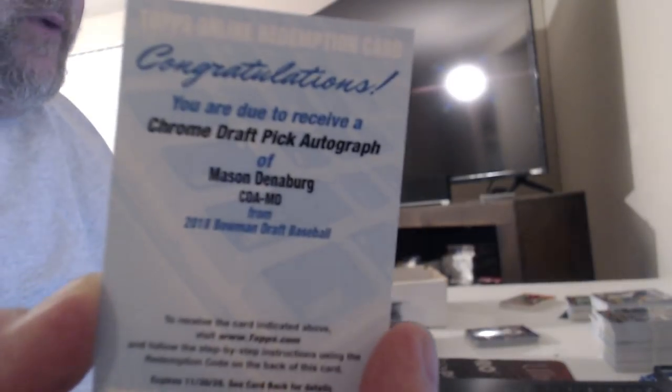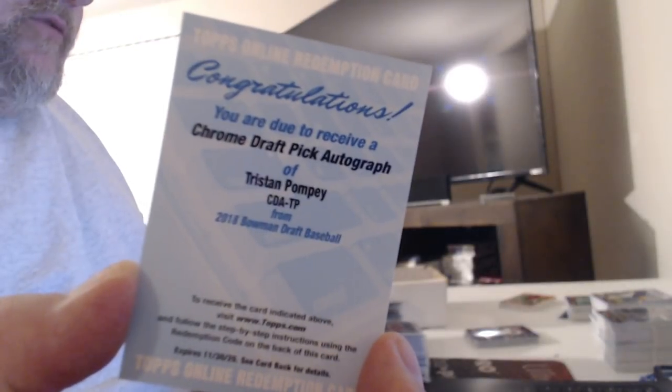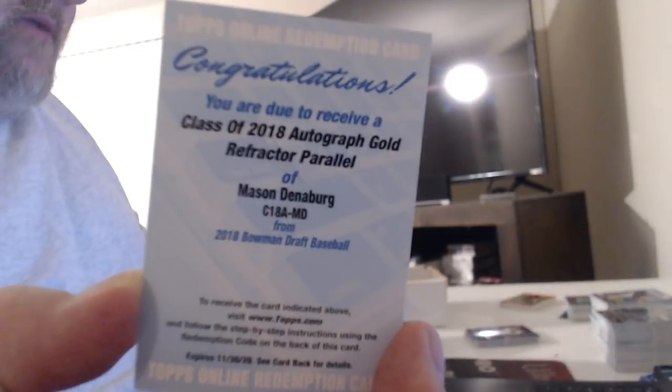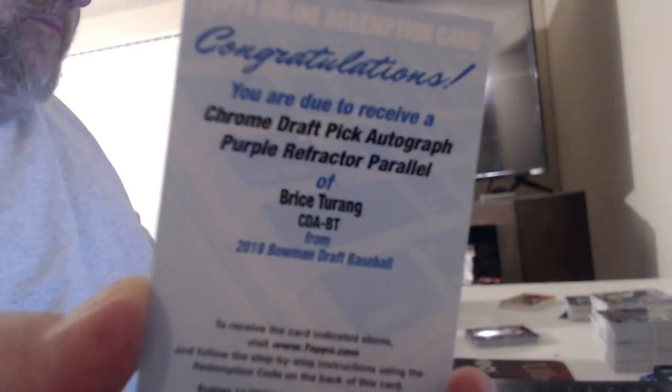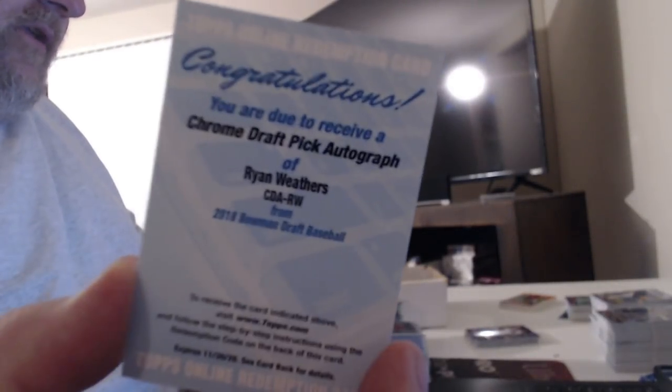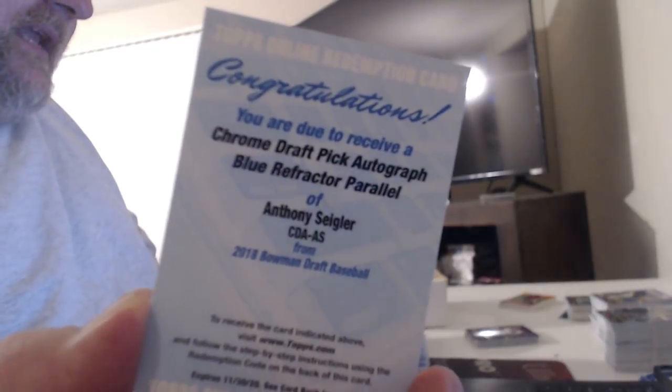Alright, here are the autographs — we'll do the redemptions first. We got a regular auto of Mason Denneberg and Tristan Pompey, and a class of 2018 gold refractor of Mason Denneberg, and a purple refractor of my favorite Bryce Toure, and Ryan Weathers, and Jason Rodriguez, and a blue refractor Yankee prospect Anthony Siegler.